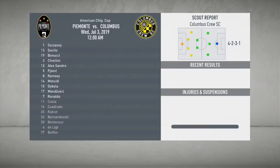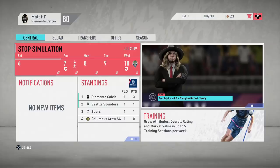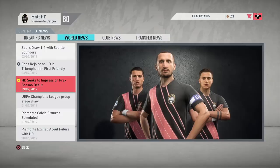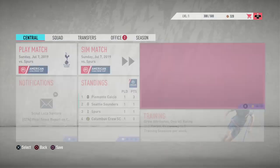We are going to sim the match. I'm not sure if it's a glitch, but this game simmed straight through to 90 really fast — I like that; I didn't always like waiting one minute, two minutes all the way to 90. How amazing do I look in that image? As it says there: 'Fans rejoice as HD is triumphant in his first friendly.' Let's go Piermonte, we got the win! There's the kit with Chiellini, Ronaldo and Dybala on the cover.